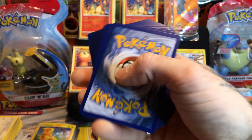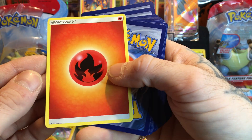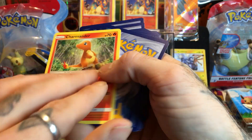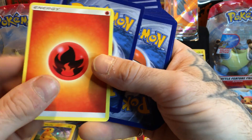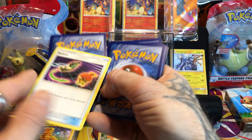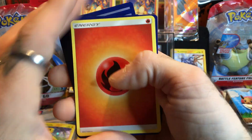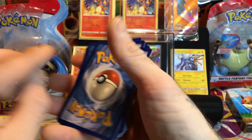Another Pansear. A Great Ball. Another Jolteon and fire energy. Another Charmander, not bad - a fire type. And that is a Switch.